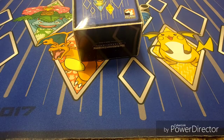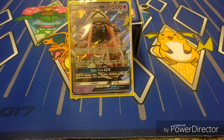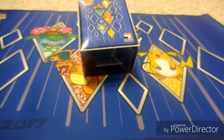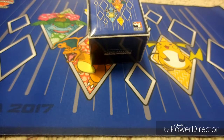And of course we have Tapu Lele GX. You could use all three attacks with it if you need to — Energy Drive does 20 damage times the total energy attached to both Pokemon. We have Rainbow Energy, so we can use all different types. But you're really using Lele for its Wonder Tag ability when you play it down to search for a supporter. Lele is used for getting supporters, so let's get into supporters.